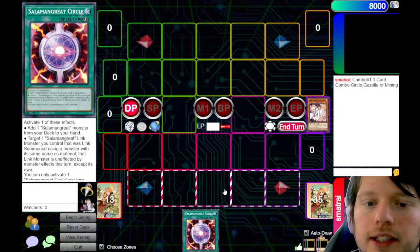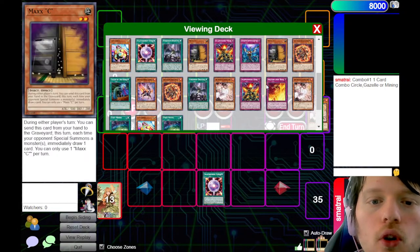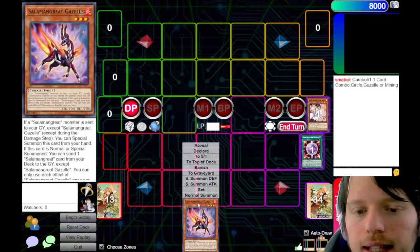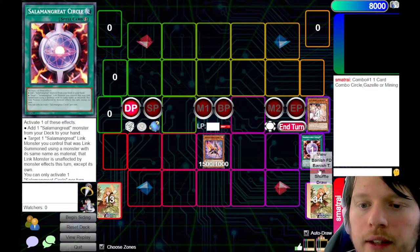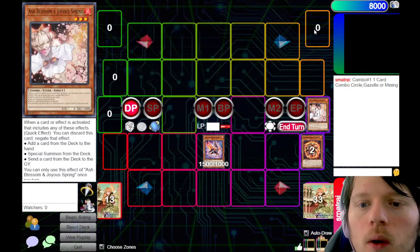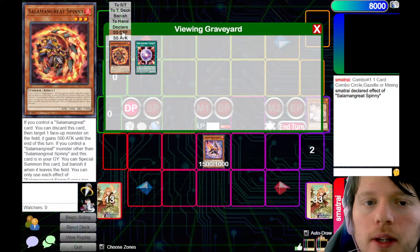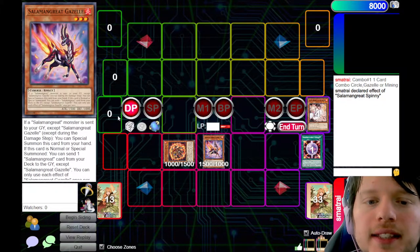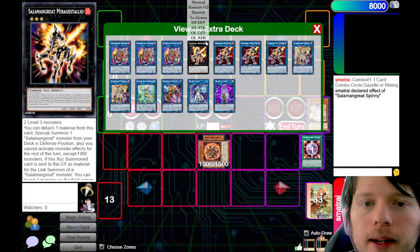Now we're going to Normal Summon Gazelle. On Summon, we get to send a Salamangreat Monster from our deck to the graveyard. With that, we are going to dump Spinny. While in the graveyard, Spinny can Special Summon itself if we control a Salamangreat. So we are going to do that. Then, once you control Gazelle and Spinny, you are going to overlay both of those into Salamangreat Mirage Stalio.